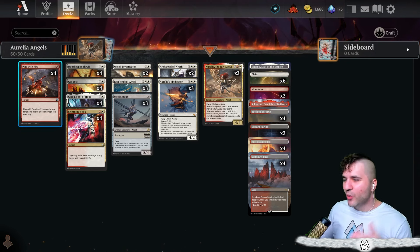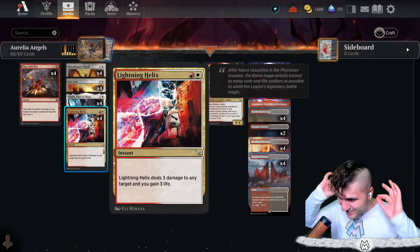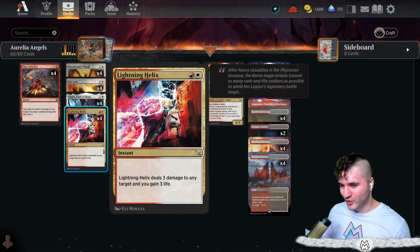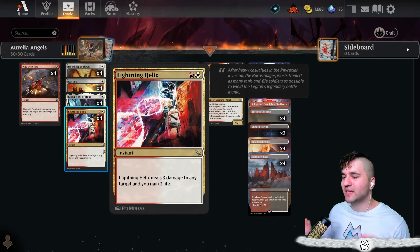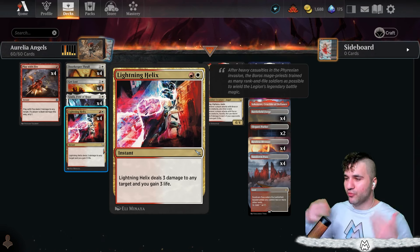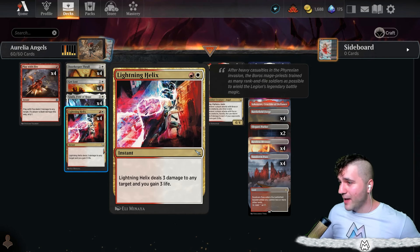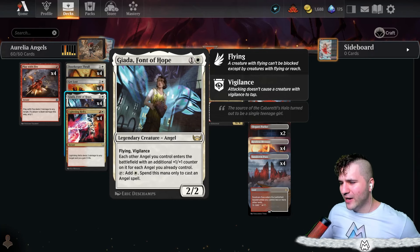We do have Play with Fire, and most importantly we've got Lightning Helix. Lightning Helix is back and I'm so glad — dealing three damage and gaining three life, it literally swings games against mono red. We all know what Lightning Helix is; I'm so glad it's back in Standard.